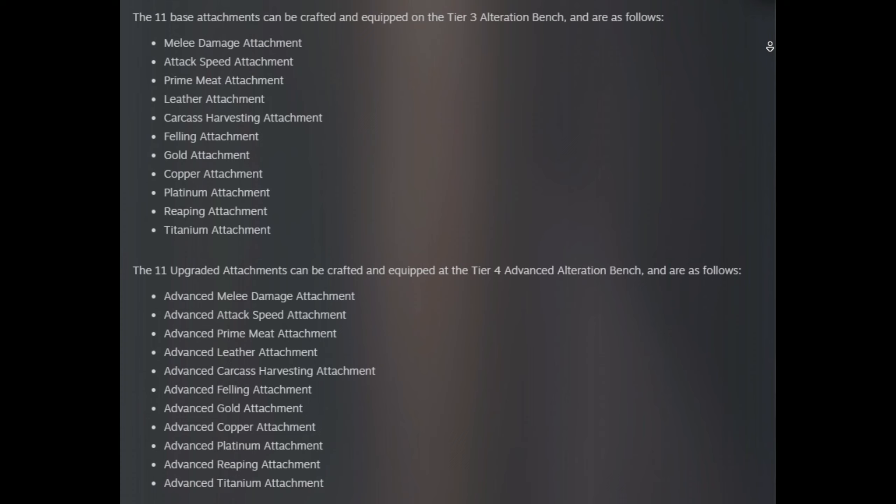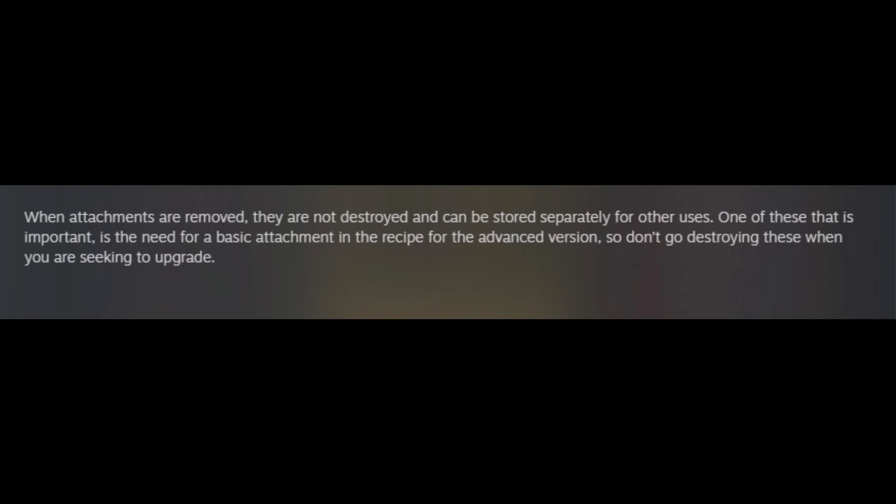The tier 3 and tier 4 attachments are both about the same with the exception of the percent bonus that they give. The tier 4 attachments also require the tier 3 attachments to craft, so make sure not to throw away your old ones.